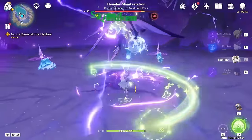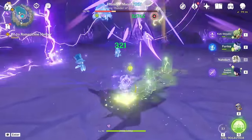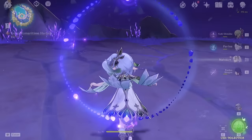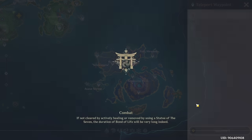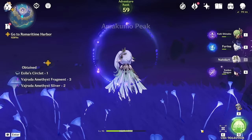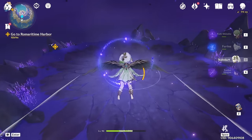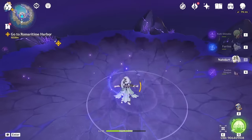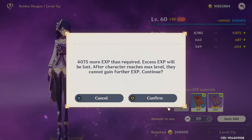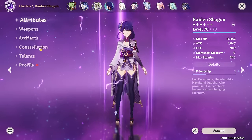We'll deal with that later, but I'll probably spend the pulls we get today trying to get Chevris, because she's the last four-star that we need. Then we're only missing four more five-stars and we've got every support in the game. It'll be five more five-stars when Shilonen releases. I've changed my mind on the building plan — instead of getting everyone's talents up to six, I'm going to build each individual character and try to get their talents up to seven or eight as I go.